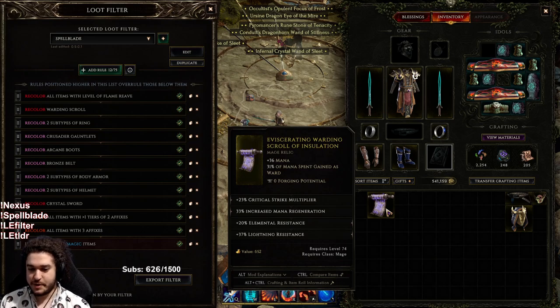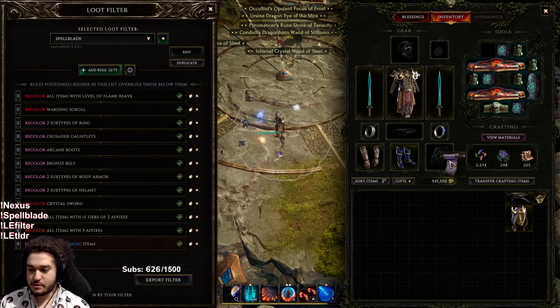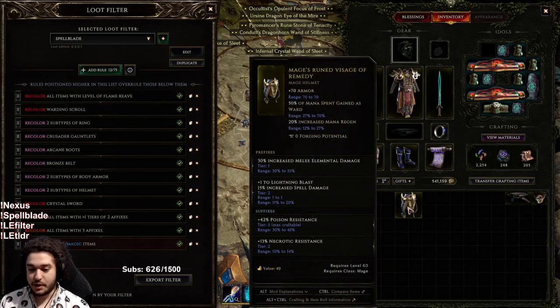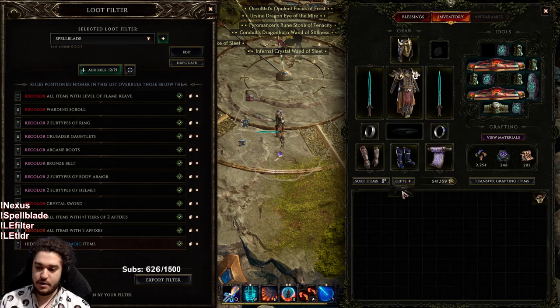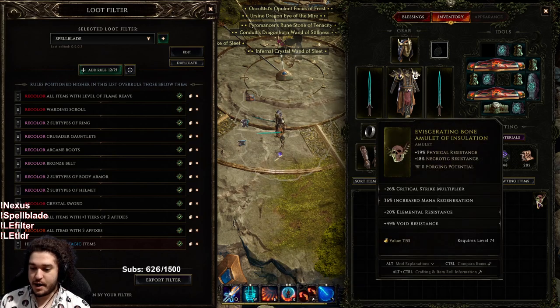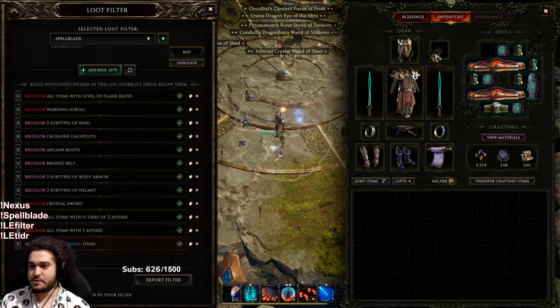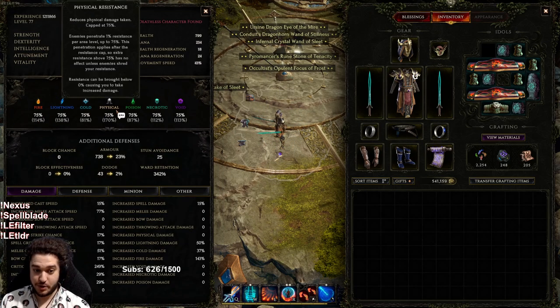I'm currently running this warding scroll which gives flat mana and mana spent gained as ward, with crit multi, mana regeneration, all res, and lightning res. My helmet is one I want to replace — you can get Enchant Weapon on your helmet, which also rolls with melee elemental damage, plus cooldown recovery, which is really nice for uptime on Enchant Weapon. My belt is also pretty weak: mana regen, a not-very-beneficial prefix, elemental res, and physical res — I'd like to get cooldown reduction on the belt. My amulet is a physical and necrotic res base with crit multi, mana regen, elemental res, and void res. We are over-capped on a lot of our resistances, especially physical.